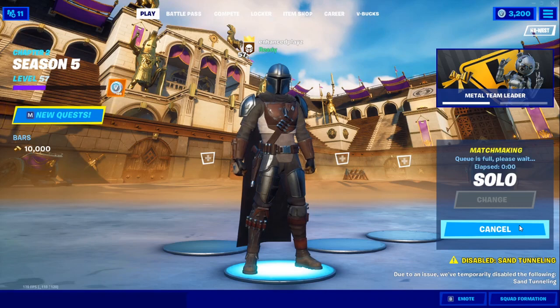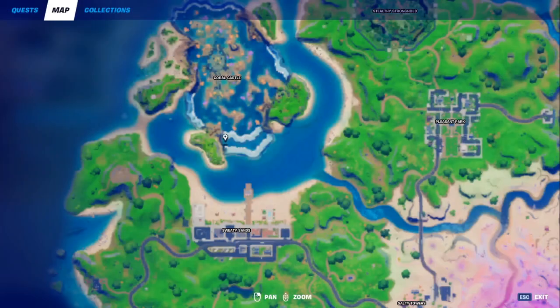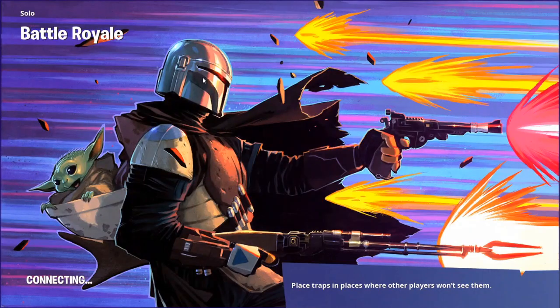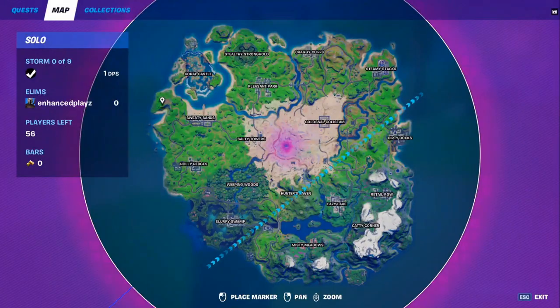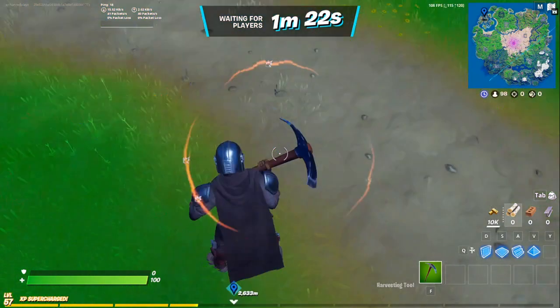Let's jump right into it. I'm hopping into a game of solos so I don't get killed. To do this challenge you need to go to Coral Castle — we need to go right here, here, and then the other place, and I'll show you that on the map right now. On the map you need to go right here, that's one point, then you need to go there, and then you need to go there, and I'm actually doing it for you.